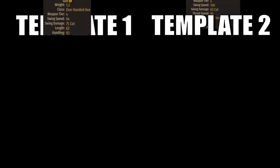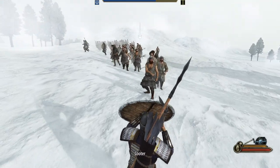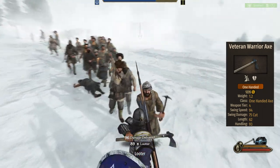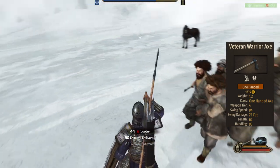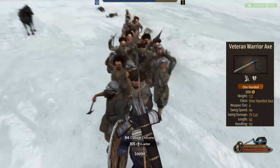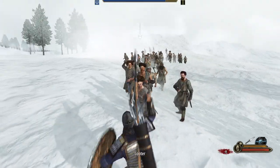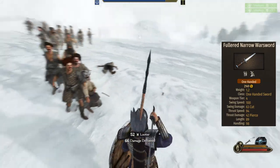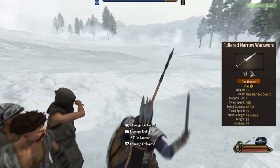For close quarter combat, the raiders have two different templates, each with a different weapon — one of which is very good and the other isn't. Starting from the good one, we have the Veteran Warrior Axe. If this weapon sounds familiar, it's because the Axemen and the Druzenix also use it. For the raiders, unfortunately, it doesn't work as well since they bring far less armor than the other two units — so for those wondering if armor matters: yes, it bloody does! The other weapon the raiders bring is the fuller and narrow sword — a fancy swinger with low damage for a cutter and very short for being a sword. Unfortunately this one is not as good, but it could be much worse as well.